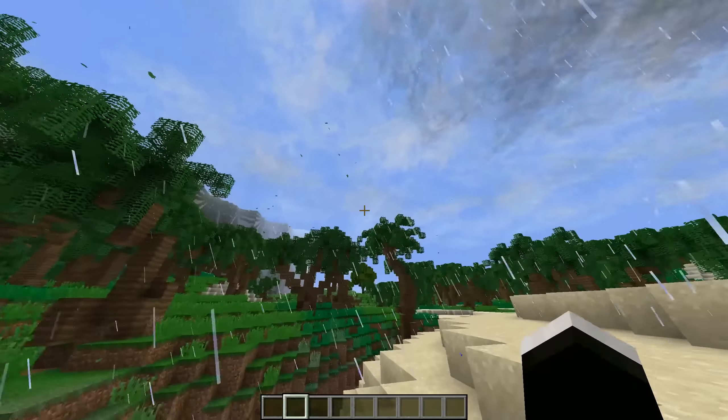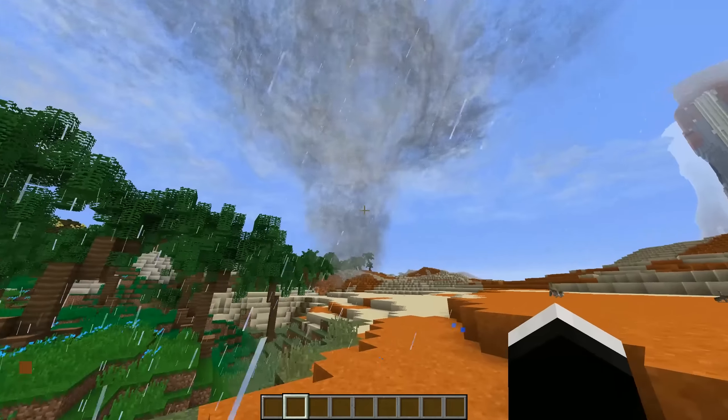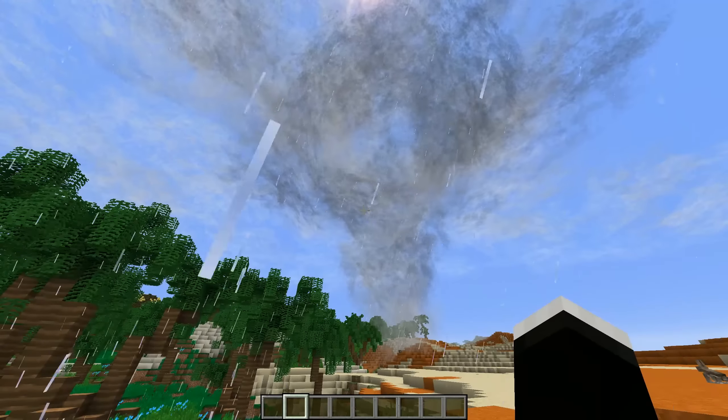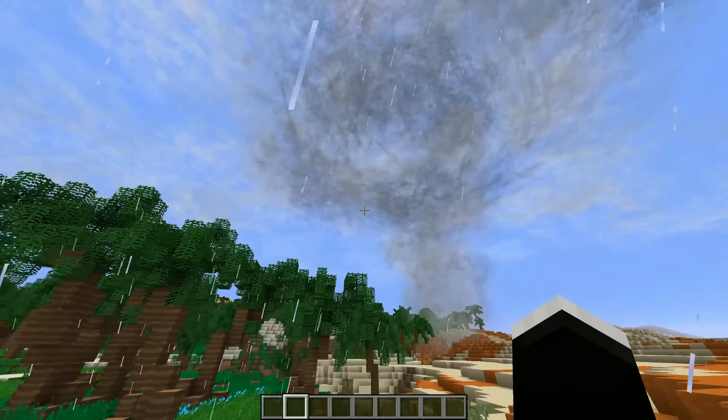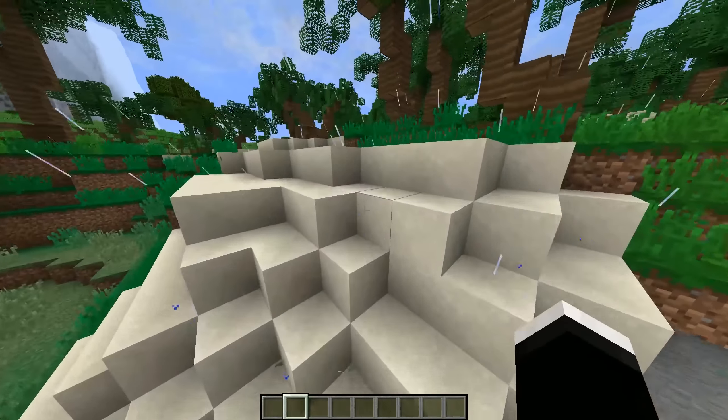Weather Storms and Tornadoes is the next mod we will be installing, and this mod adds much more severe weather to your game, ranging from simple rainstorms all the way up to giant tornadoes. These can actually cause damage to your world, so just like the General Disasters mod, with this mod installed you'll always have to be prepared for everything.